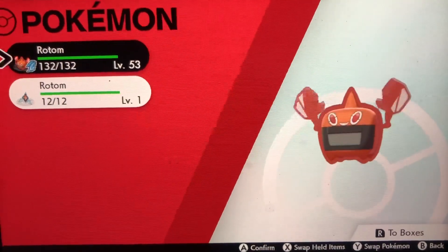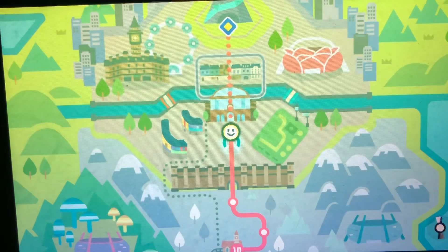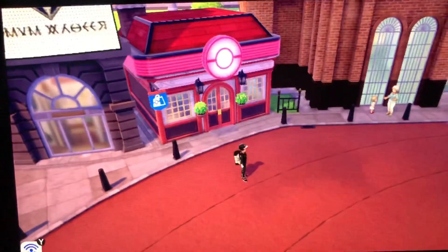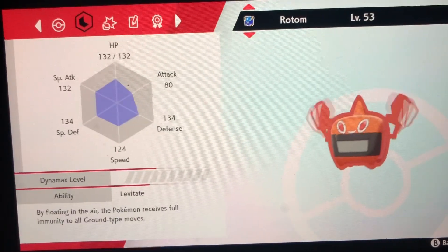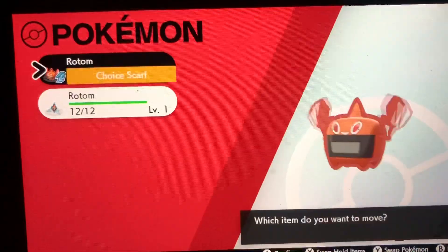It isn't a tank Pokemon but it's very strong. The first thing you're going to want to do is breed or do max raid battles to get your Rotom, and you're going to want to get one with good IVs. The main IV you're going to want is speed — Rotom is designed for speed to be at max.